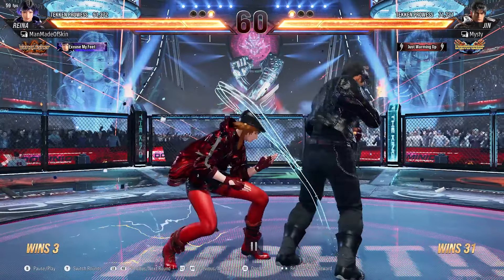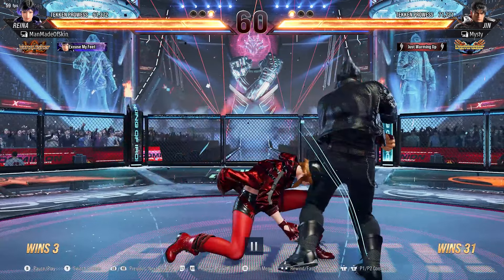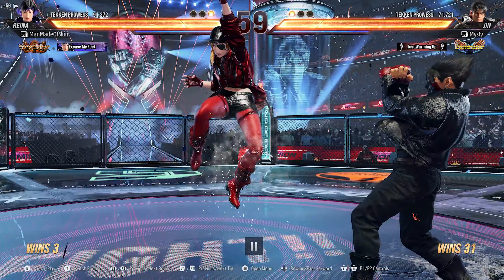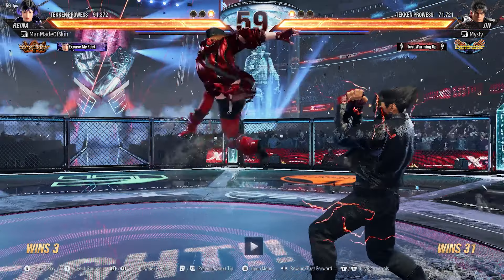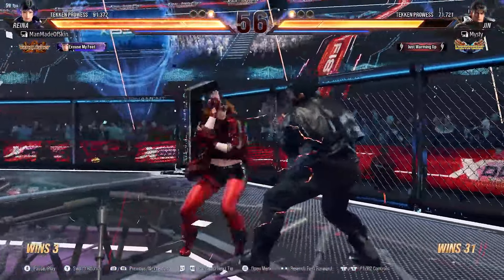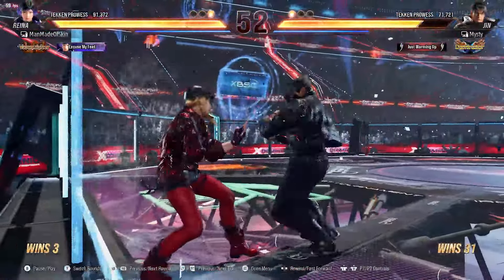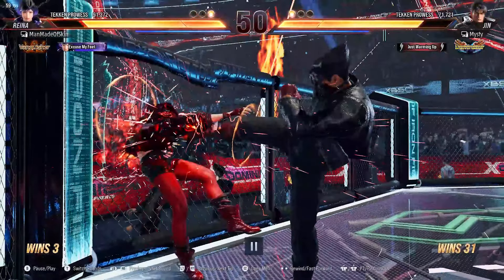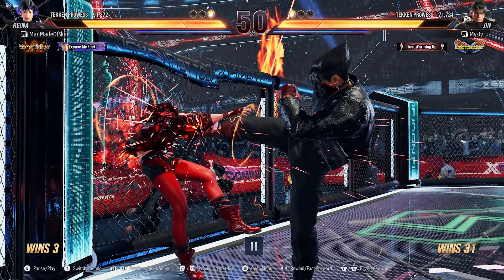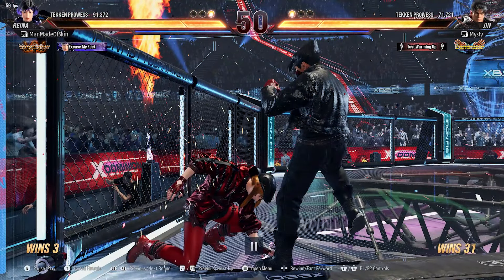Magic-4, missed. I think about this move — I think this is CD1-1-4. CD1 by itself is launch punishable; CD1-4 is a high. I should have pressed. Here's the plus situation again — that was supposed to be my worst punishment. This situation from over-four: she'll bounce off the wall and I am super plus. I can do whatever I want — down-4, 1-4, maybe a high, an electric, down-2, a hell sweep.